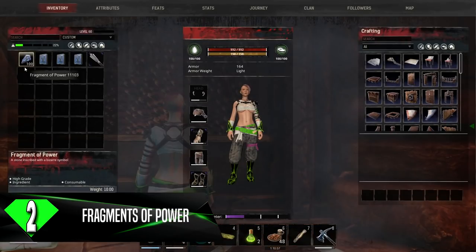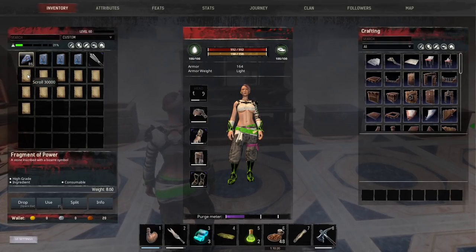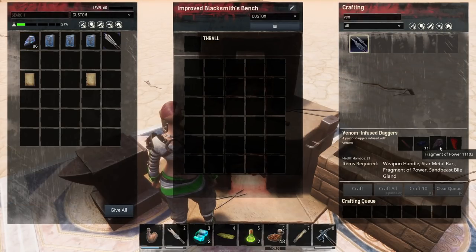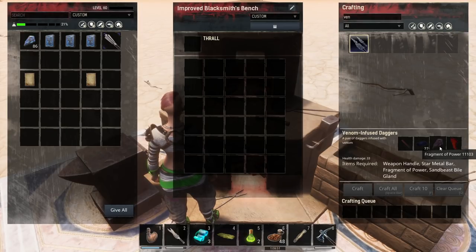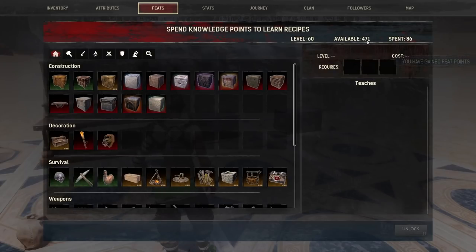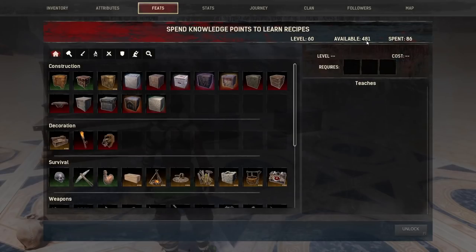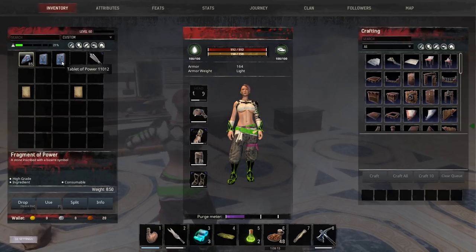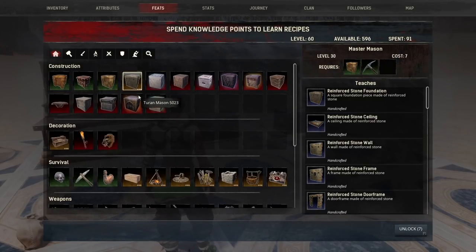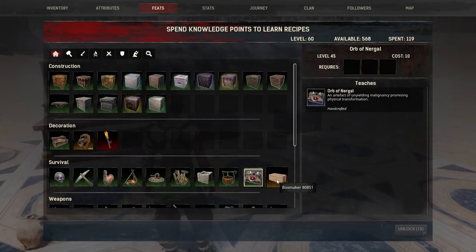Tip number 2 is all about fragments of power. There are various locations where you can obtain fragments of power and various uses for them. One use is to trade them in for new recipes, and there are also recipes that call for fragments of power when crafting. But as I mentioned earlier, consuming fragments of power will grant you additional feat points — each fragment of power you consume grants an additional 10 feat points. There's also a recipe for a tablet of power that grants you an additional 60 feat points. The feat points you gain by reaching level 60 are not enough to unlock all the recipes in Conan Exiles, so using tablets or fragments of power will allow you to unlock all the recipes if you want to go that far.